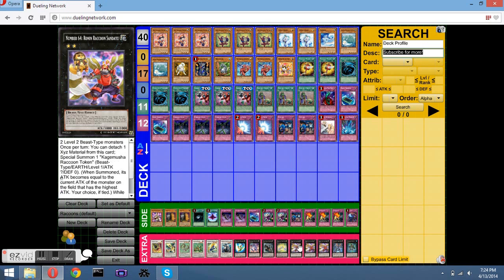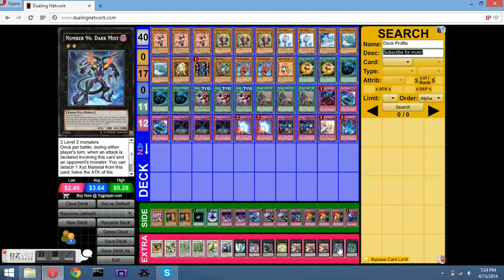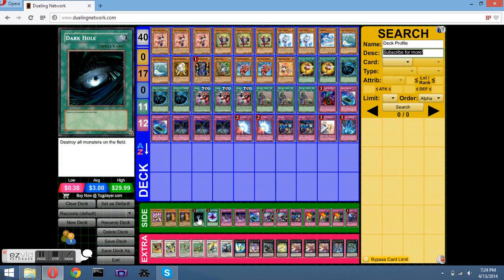Herald of Pure Light, in case I want to get something out of my graveyard. Three Ronin Raccoon — engine of the deck. If you're not playing him, you're not playing Raccoon. I use Downer Magician on him all the time. Dark Mist because it's a level two. And then Kappa — interesting choice, I don't see anyone else play this. He gains 1,000 attack if I detach, and keeps his effects. The Flash is a side deck — you can do whatever you want for your side deck, it's just what I run.